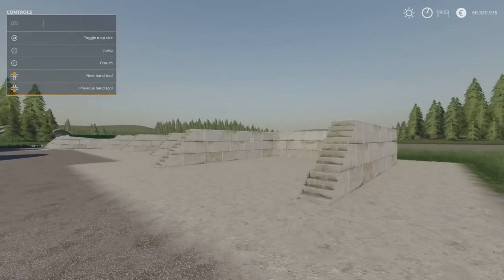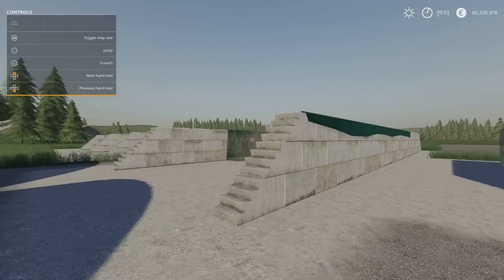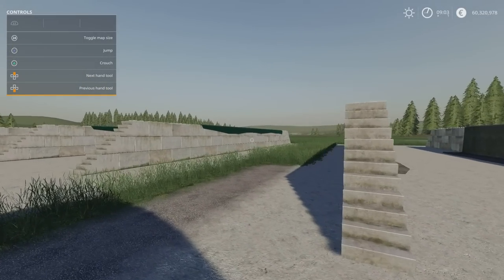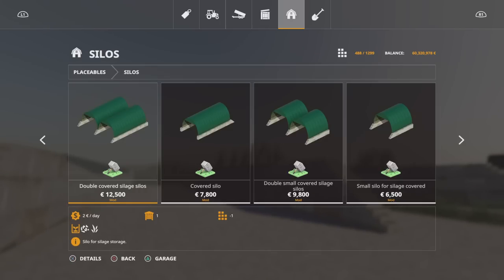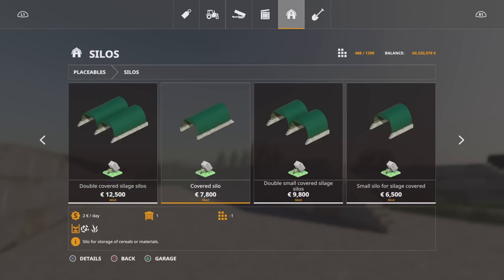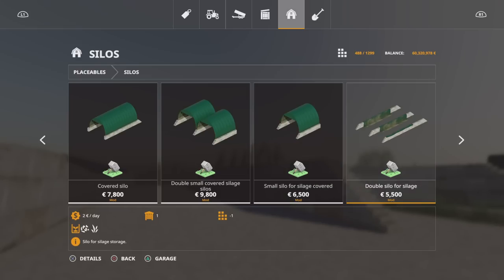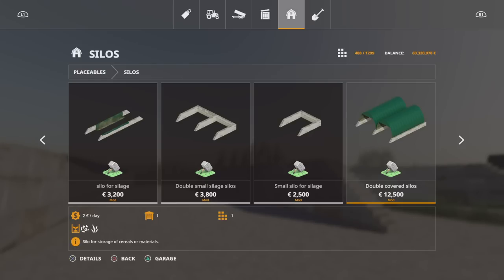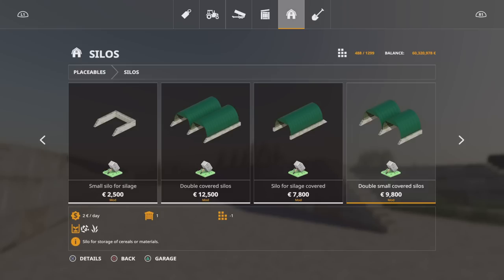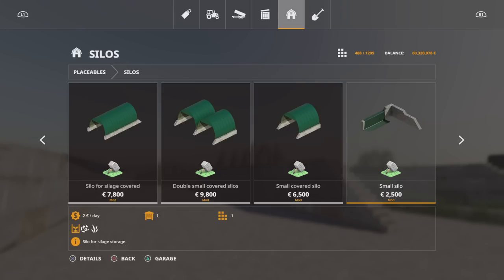Then we've got what would be considered the more regular type — covered silage clamps are fairly common. These are the blockwork construction style, the kind you build up in the real world as required. You'll find these under Silos. Starting with the double covered silage silo, covered silo, double small covered silage silos — the naming is mixed up in the store so the silage ones aren't all grouped together. A whole range: double silo for silage, single silo, double small covered, small covered, small silo, in various silage and non-silage configurations.